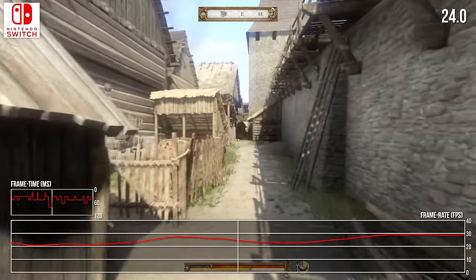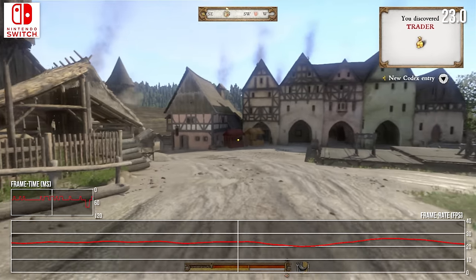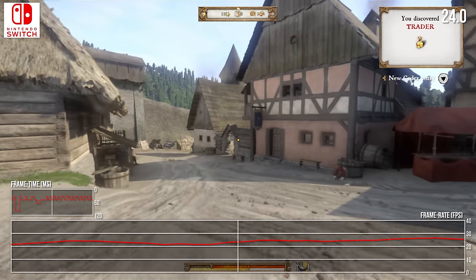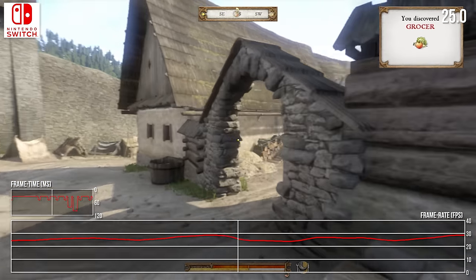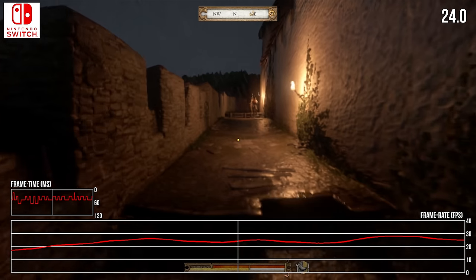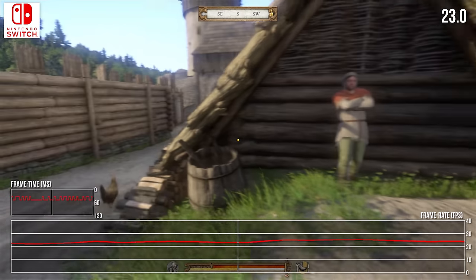Town centres are a major culprit, and so just running down a high street like this at any real pace takes us well into the mid-20s as geometry, shadows, and NPCs draw in quickly. Potentially this is a classic CPU-related bottleneck for Switch, which stands out most with hitching at times as detail streams in. During this barracks sequence, for example, we even get brief moments that hitch down to 15fps. So there is a wide range here, from the very best case at 30fps outdoors to the situation around inner cities.